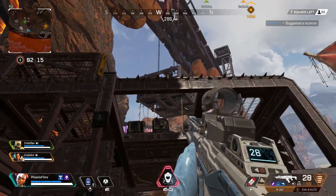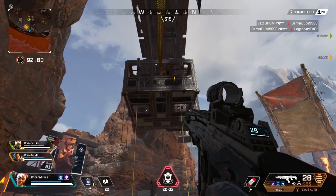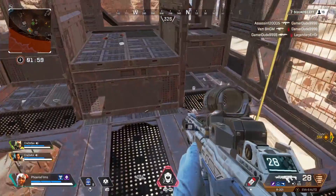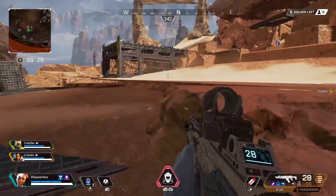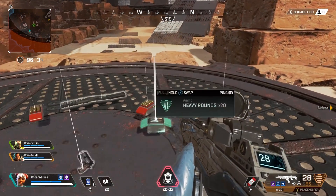Thunderdome — tucked away in a corner of the map, this bizarre area is a much more vertical space than the rest of the map. Zip lines lift you up into areas that you can cruise for loot, but the weird layout and sometimes scarcity of useful gear makes for an unpopular drop zone, which can actually be a huge advantage since it's unlikely to be populated.